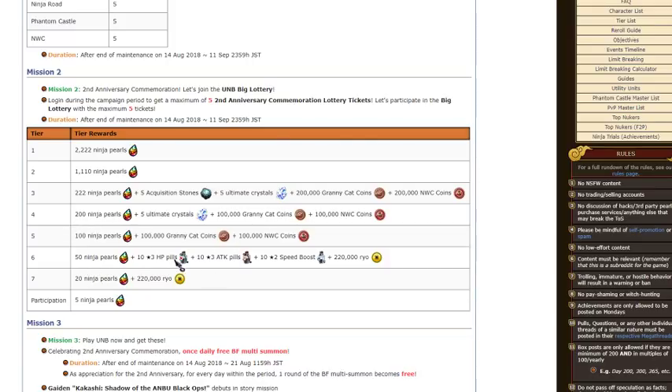Sixth place gets 50 Pearls plus 10 HP and Attack Pills, 10 Speed Pills, and Rio. Seventh place gets 20 Ninja Pearls, 2,000, and 200,000 Rio. And then everybody gets 5 Ninja Pearls just for participating.